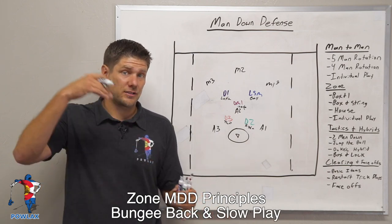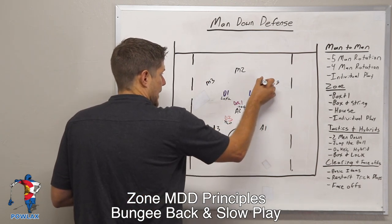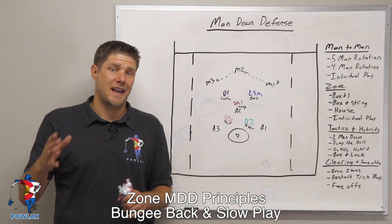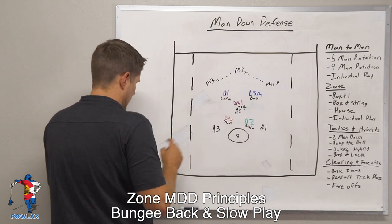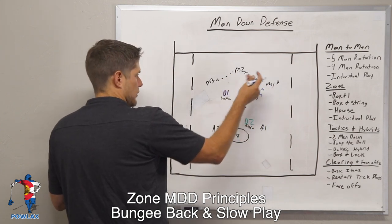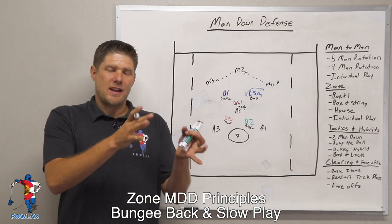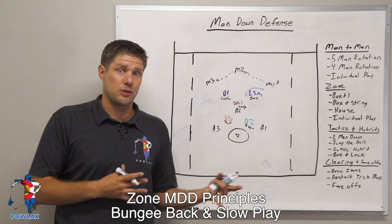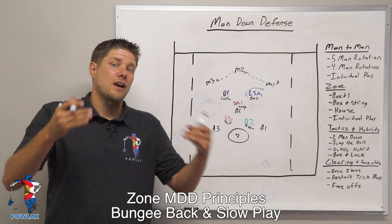Our next two principles are bungee back and show and slow play. To outline what that is, we're going to have the offense make two simple passes — from M1 to M2 and from M2 to M3. As the LSM extends out to play M1, once the ball moves out of his zone, he needs to recover back and bungee back into the center of his zone. That's what bungee back means: if any player ever gets pulled to the edge of their zone, once the ball leaves that location, they have to bungee back to the center of their zone towards the middle of the field so that they have the best angle possible to re-pick up a new player.